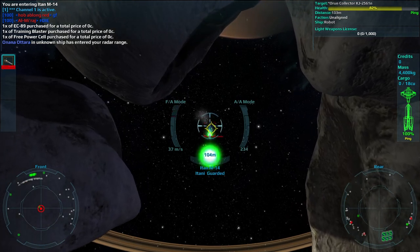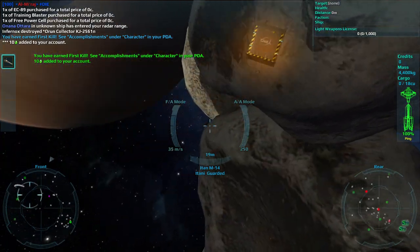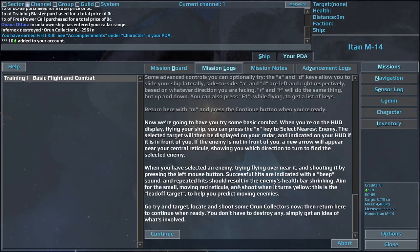When you have selected an enemy, try flying over near it and shooting it by pressing the left mouse button. Successful hits are indicated with a beep sound, and repeated hits should result in the enemy's health bar shrinking. Aim for the small, moving red reticule and shoot when it turns yellow — this is the lead-off target, to help you predict moving enemies. Go try to target, locate and shoot some Wroon Collectors now, then return here to continue when ready. You don't have to destroy any, simply get an idea of what's involved.